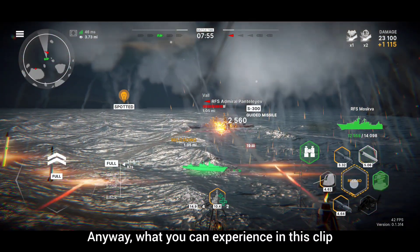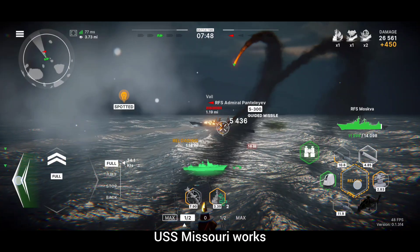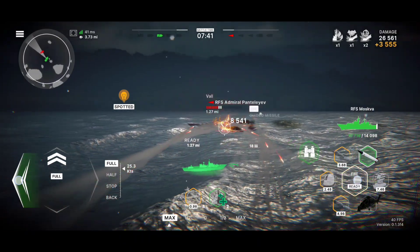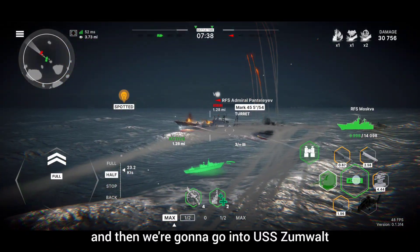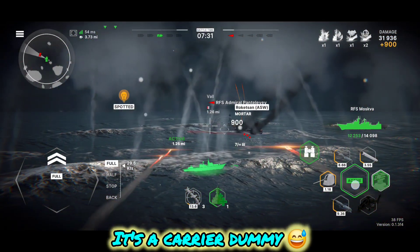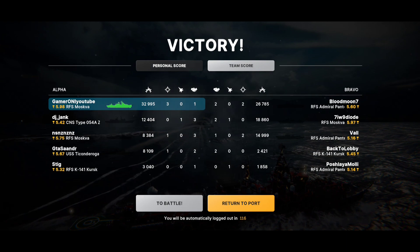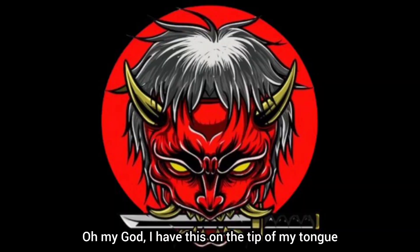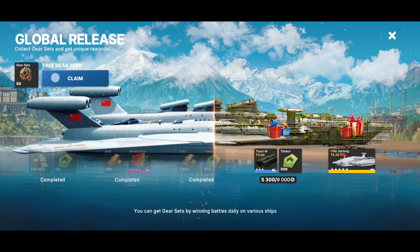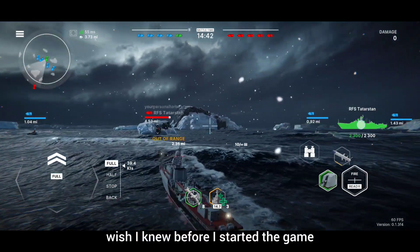What you can experience in this clip: I want to show you how USS Missouri works because it's a business and VIP ship, so not many people have it. Then we're going to go into USS Zumwalt and HMS Queen Elizabeth, which is a carrier. So we destroyed the other guys, and now we're going to do a slight undercover tutorial — things I wish I knew before I started the game.